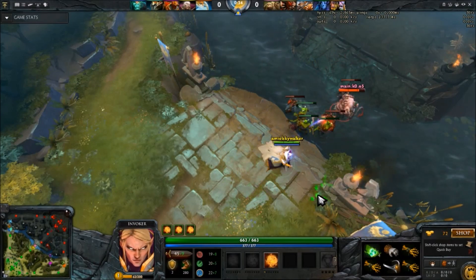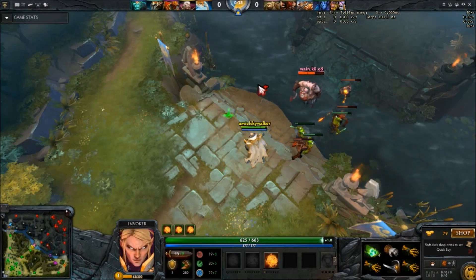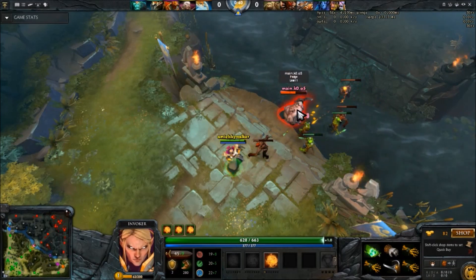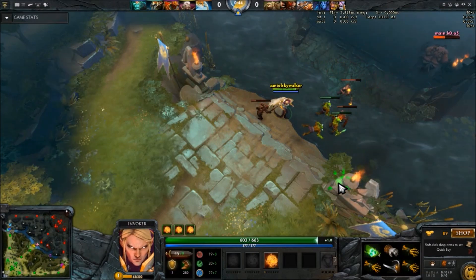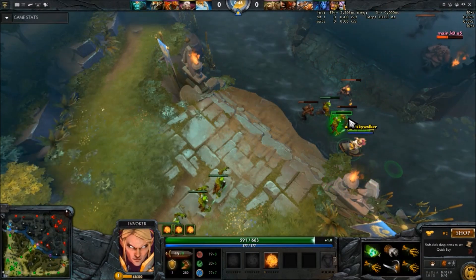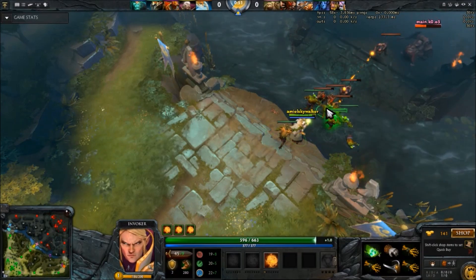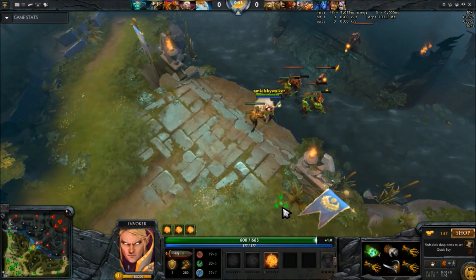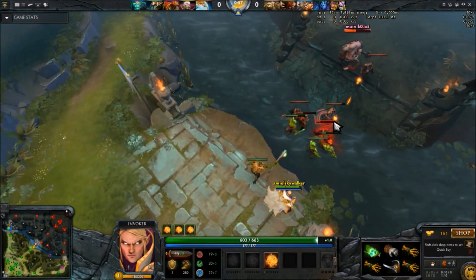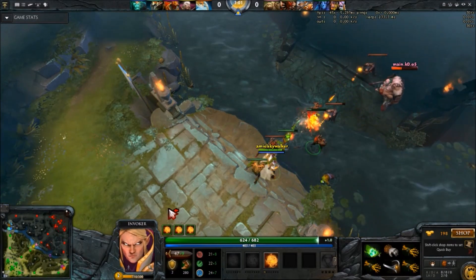The easiest way to hit a Sunstrike is when your enemy is not moving, so having a disabler on your team is a must for this. Heroes like Vengeful, Naga, Lion, Raid King, and other stunners will be your best friends when hitting a Sunstrike. In order to hit your Sunstrike, you have to cast it as soon as your teammates cast their stuns or disables. Most stuns last around 2 seconds or more, so you'll have enough time — always be ready. Here are some clips that I recorded on one of my Invoker games.